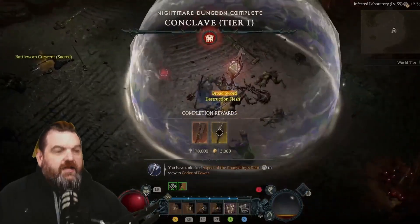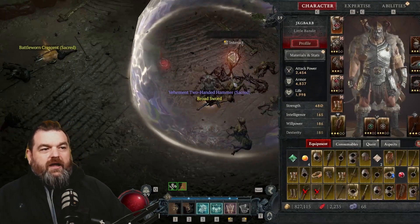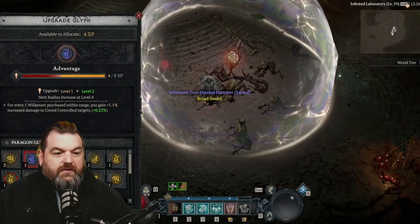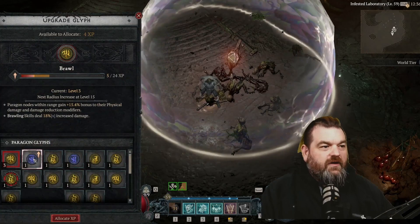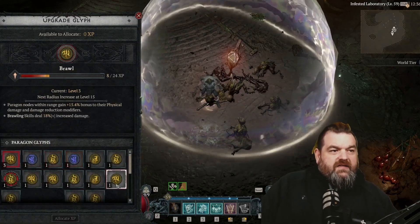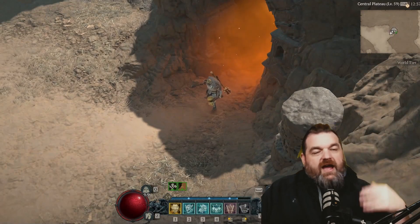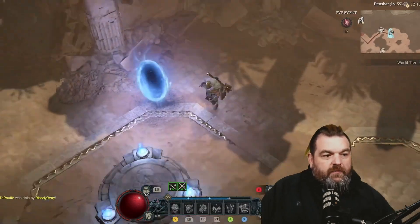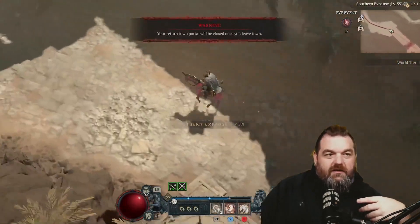When you beat the nightmare dungeon, this screen will pop up — that's where you go in and actually upgrade your glyphs. You can see which ones you want to work with. That's pretty much the end of the nightmare dungeon. Once you start getting your paragon points, those glyphs come in really handy and can help out a lot.